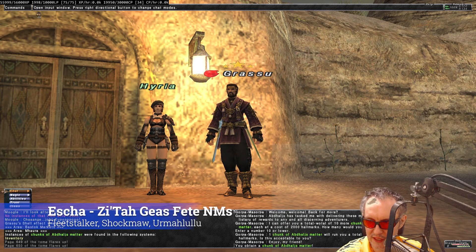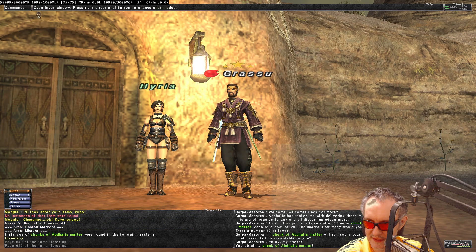Another way to get a pulse weapon is by doing Escha Zitah NMs. The drop rate is pretty decent — not as bad as Void Watch — and some people have gotten many pulse weapons this way. The maps include Fleet Stalker, Shark Mo, Urm, Hlululu. I think the drop rate is either one in 50 or one in 100.